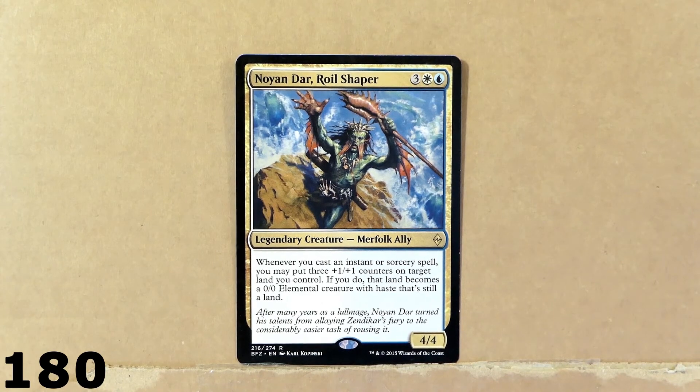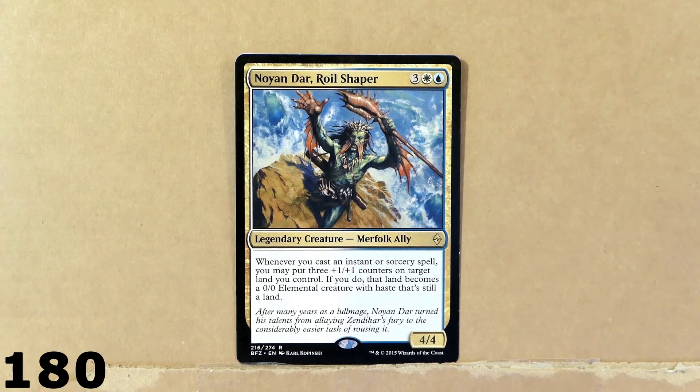This card is very nice — the effect is really powerful. It's got 4 power, 4 toughness. Five mana, three colors — one white, one blue. This card is really nice and the artwork is pretty good, but the effect is even better.